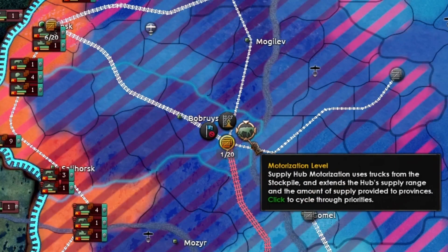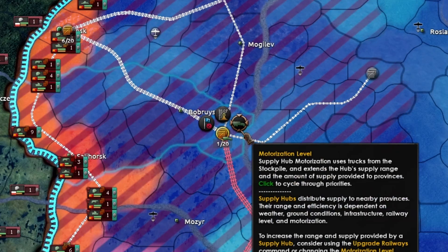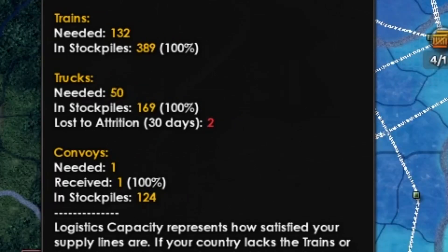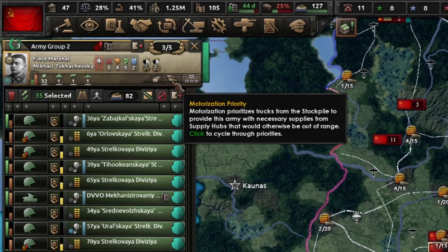Clicking a supply hub brings up a few options. The icon on the right is your motorization level. You can set the motorization distribution to either horses, trucks, or more trucks. Horses require no trucks; level 1 trucks will require 25, and level 2 will require 50, per supply hub that you set. You can also prioritize this for each army and army group.